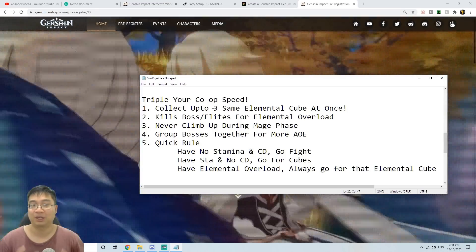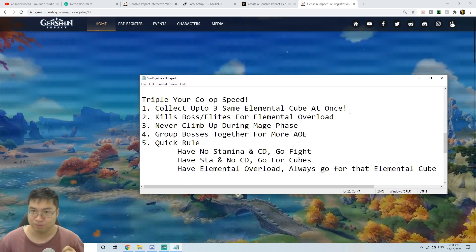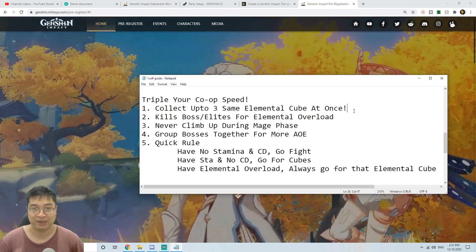It is very important to realize that you can collect up to three of the same elemental cubes at once. This is much more efficient than collecting one at a time and running back and forth.